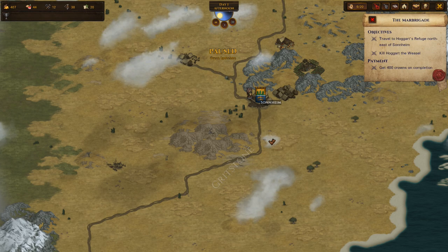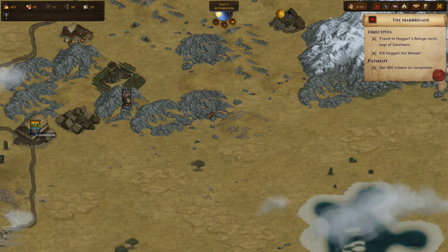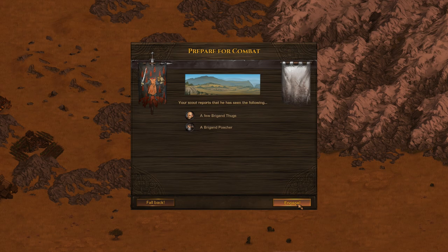Hey everyone and welcome back to some more Battle Brothers. In this episode there's going to be less talking and more action. Our next step is to travel to Hogarth's Refuge and collect our bounty after killing Hogarth, that is. We could use some extra gear, but we should get some gear from this fight. We've got a few Brigand Thugs and a Brigand Poacher.